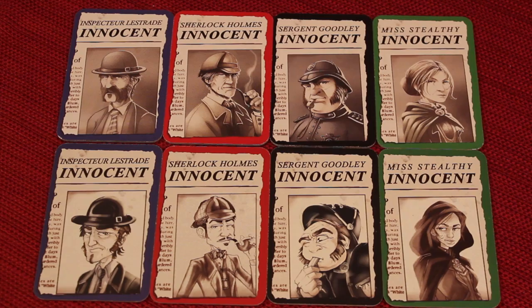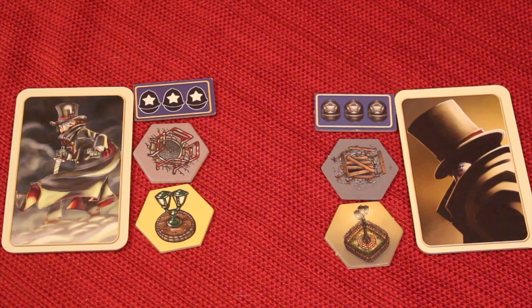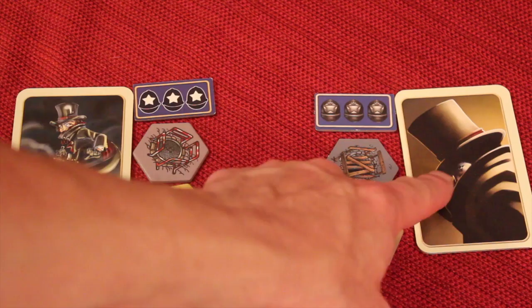Here's the difference of the tokens and the Jack card — whether you're seen or not seen. First edition versus 10th anniversary, and again the artwork is just a lot nicer, a lot more detail. And on the backside of the Jack card where he's hidden — pretty cool.